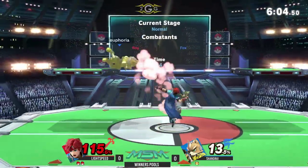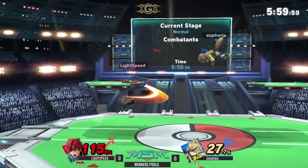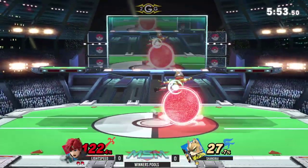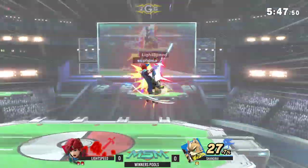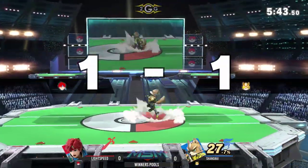Air dodge goes through him there — not getting that conversion. It seemed like both players expected that to work. Once Lightspeed got that dodge, he just didn't really know what to do. Shangri looking really greedy here just trying to land those landing nairs. But he finally managed to get Lightspeed trapped on that platform and take the stock.